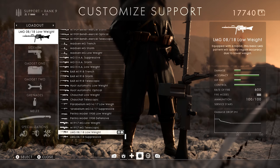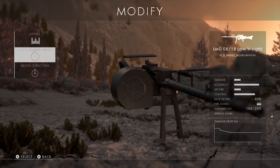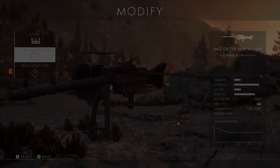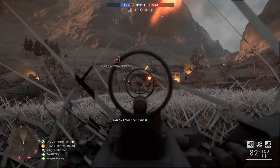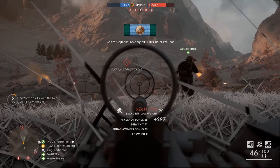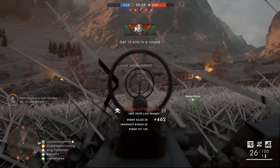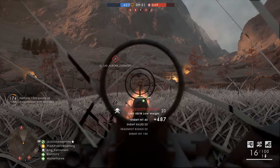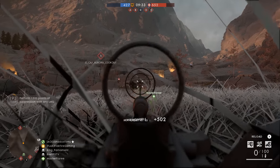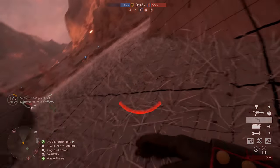Meanwhile, the Support class is getting some love with an excellent light machine gun in the form of the LMG 08-18. This gun boasts a fire rate of 600 rounds per minute, putting it on par with the BAR and just below the 700 rounds per minute of the Parabellum MG 14-17. Two variants were present on the CTE: a low-weight version with a 100-round magazine and a suppressive version with a 200-round magazine.